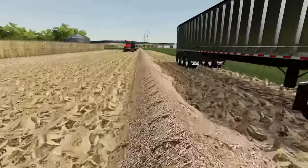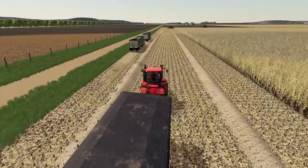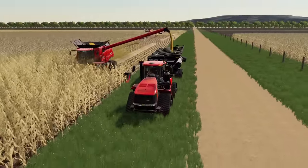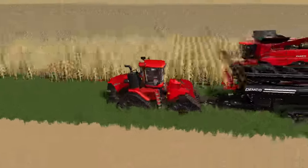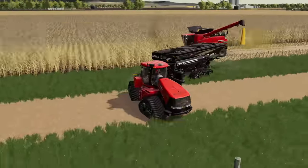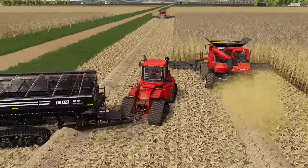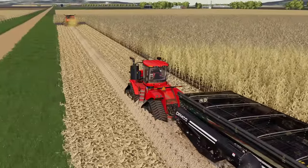Our combines are honestly probably already getting close to full going down the cornfield. I expect some pretty good yields, so we better hop in this quad track and get moving down to the other end of the field. We're up here unloading on the go, hopefully able to keep this combine going. Now there are some power lines on the far end of this field that are going to make unloading a little more difficult. My goal is to swing back around, grab the combine behind him in the field, get him unloaded so he can keep going, and then try to unload that lead combine one more time before we hit the corner.